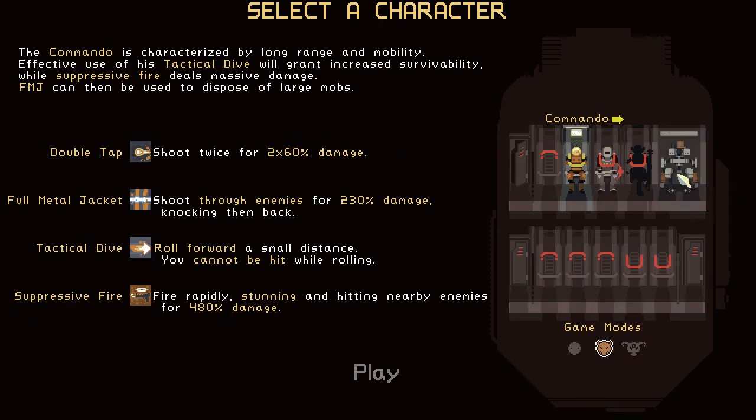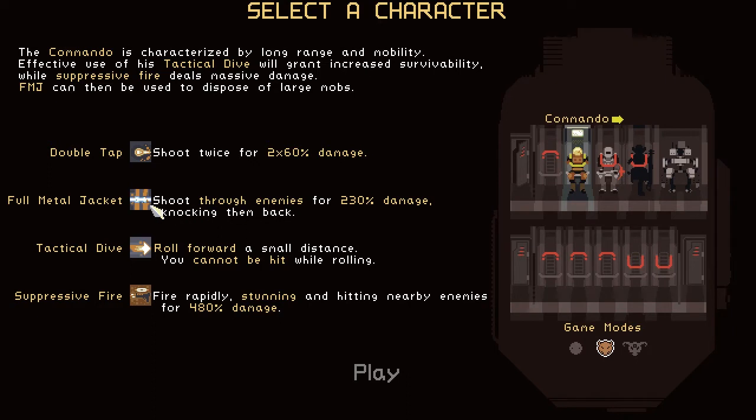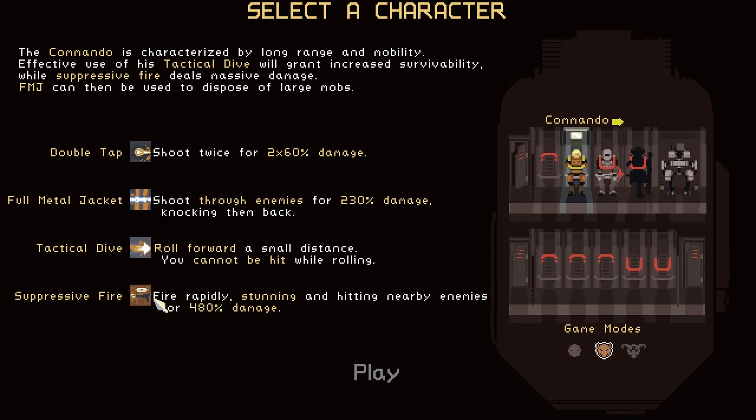At the moment there are three classes. There's Commando, which has machine gun type abilities and rockets. You've got Double Tap — shoot twice for 2 times 60 damage. You've got Full Metal Jacket, which is a piercing rocket. You've got Tactical Dive, which lets you roll and makes you immune. And you've got Suppressive Fire — longer cooldown but does quite a lot of damage.